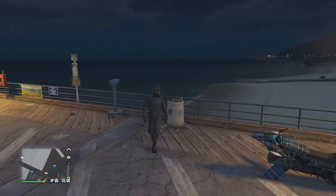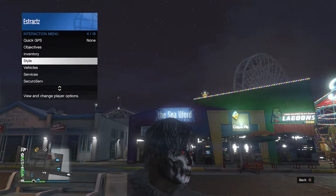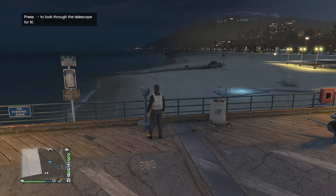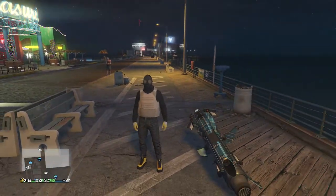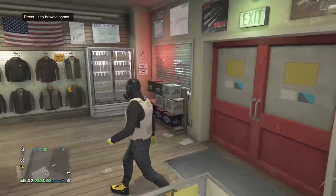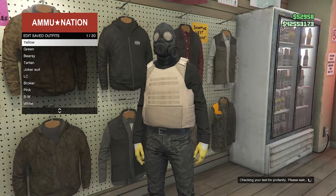When you have found a telescope on the pier, go ahead and do the telescope glitch. Run past the telescope like this, hit right on the d-pad, and you'll see that your character glitches where the mask comes off. Pull up your interaction menu, click on style, scroll down to your outfits, and equip the outfit you just saved on slot 1 or slot 20. After you have equipped this outfit, put away your interaction menu, walk away from the telescope, and you will see that the mask does combine with your outfit. After your outfit looks like this, head over here to the gun store to save this outfit. Once there, walk over here to the clothing section, go to the tops, hit edit saved outfits, and save this outfit on slot 1 or slot 20, whichever you saved it on before.